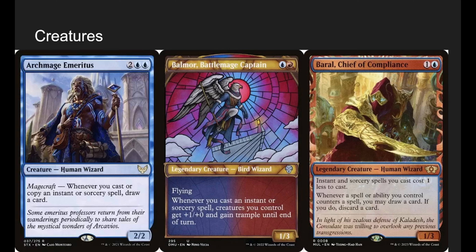We have Archmage Emeritus, a 2/2 for 4 mana — whenever you cast or copy an instant or sorcery, draw a card. We're an instant or sorcery deck, so we want to draw lots of cards. Balmour is nice because he's an easy way to help us win fast since we are also a token deck. Whenever you cast an instant or sorcery, creatures you control get +1/+0 and trample until end of turn — that can make all our guys go nuts.